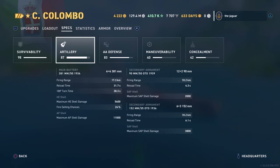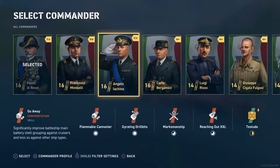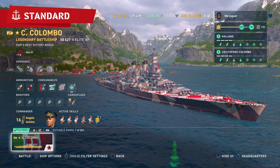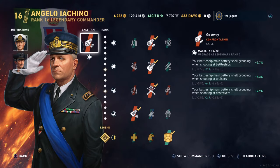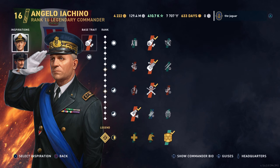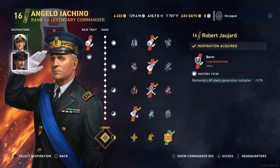The commander I primarily went with was Iachino. I tried a bunch of matches with Revelle, and Iachino seemed to give the better performance, to be honest. His base trait is 'Go Away,' which improves your battleship main battery shell grouping when shooting at battleships, cruisers, or destroyers, with the greatest accuracy when targeting cruisers. Inspirations are Andrew Cunningham for Concentrated Devastation, which improves the main battery shell grouping, and Robert Jujard for Borer, which improves the battleship's armor-piercing shell penetration multiplier.